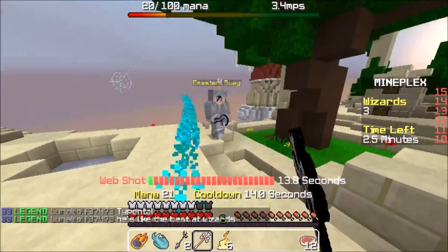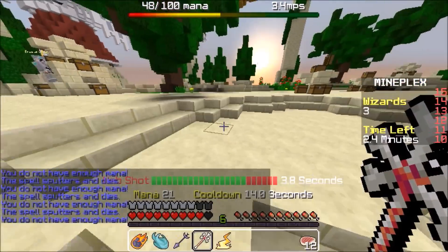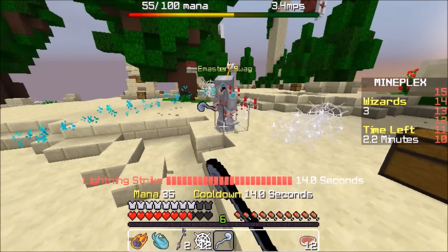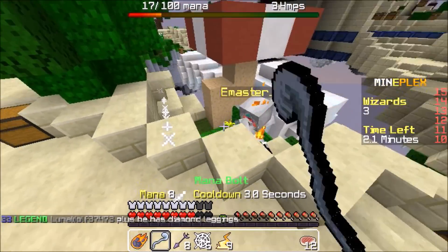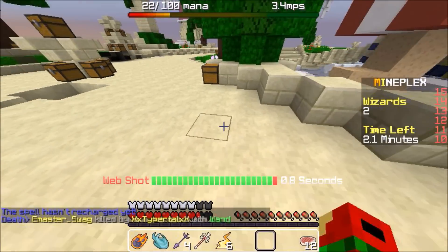The reason why this combo is so effective is because Web Shot immobilizes them, and because it has such a short cooldown, the enemy can't get away more than 3 times at most. They can use Flash or Fireball, but within that time you still have a shorter cooldown, so you have more of a chance to trap them again and again.